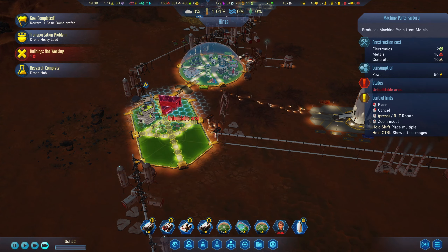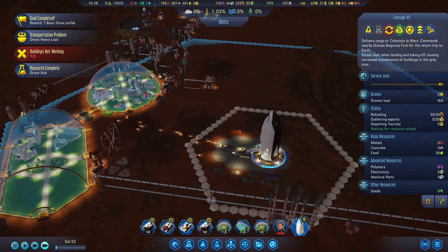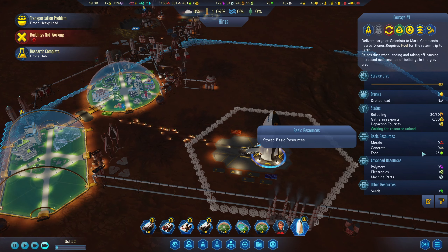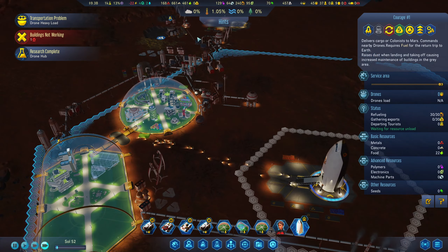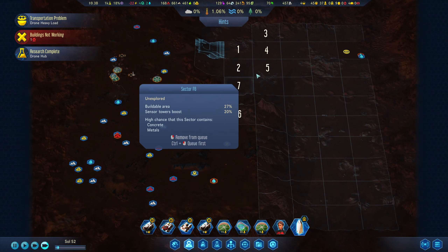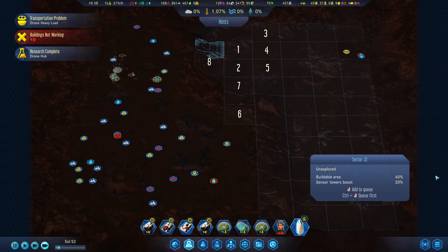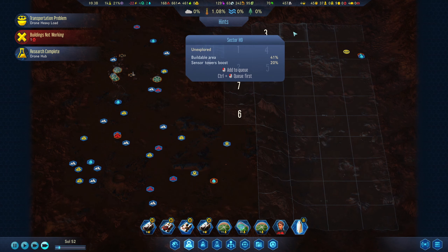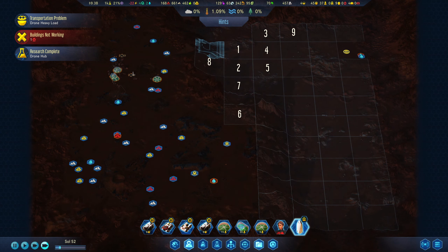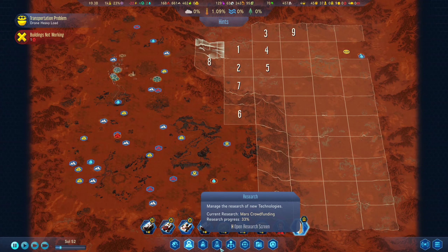I could actually build this over here. And we got some food as well — we are really doing well in food, which is quite good. I'll unlock that one and then start moving further away, and then going into research. We have almost all slots ready.